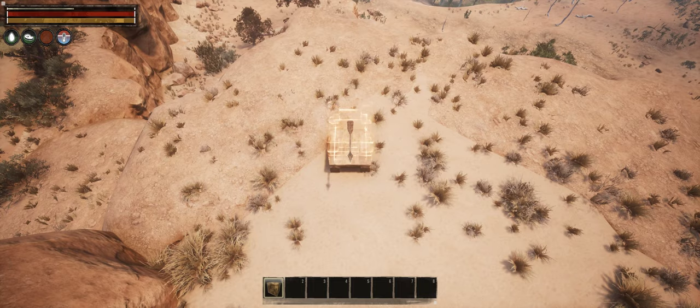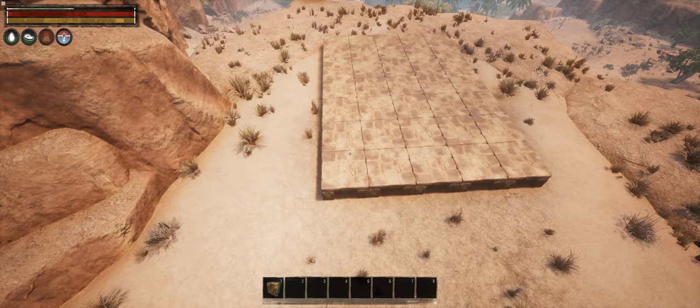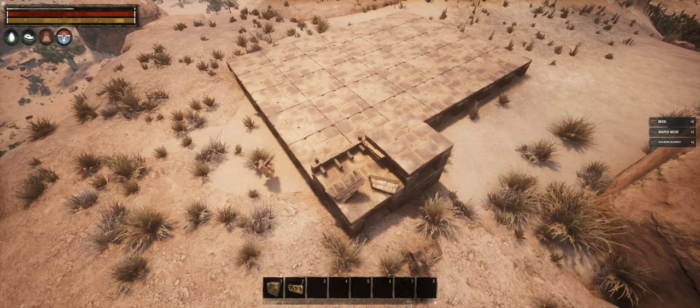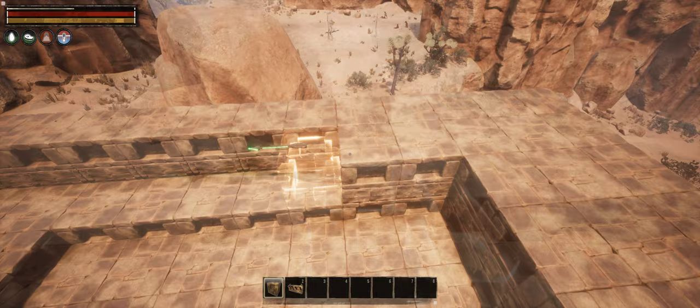First, I needed a 5x7 rectangle in the middle of my chosen spot. I've taken care to place it as low as possible while still completely covering the ground and vegetation. Then I used the defense trick to snap another foundation at a different elevation. I've done that twice to achieve the correct height. I've added 2 rows of foundations on each side, 3 on the back, and 4 on the front, then added one more layer to complete the foundation of the temple, which is now 9x14 tiles.